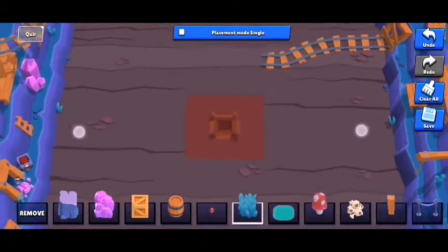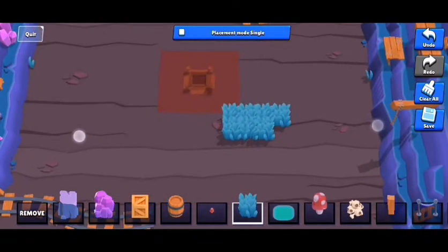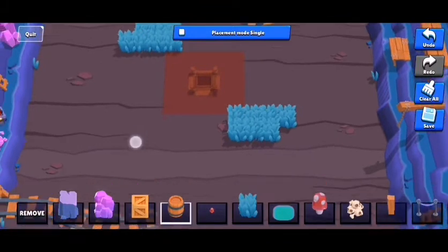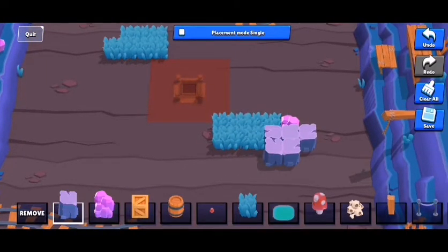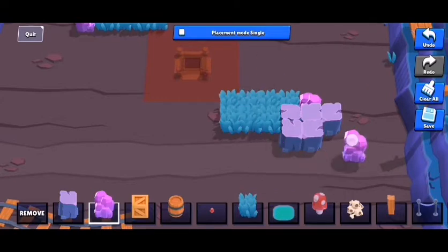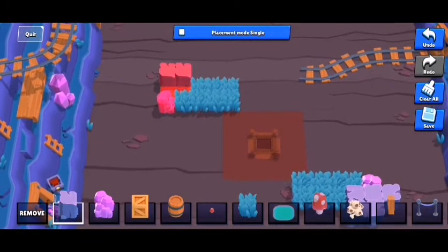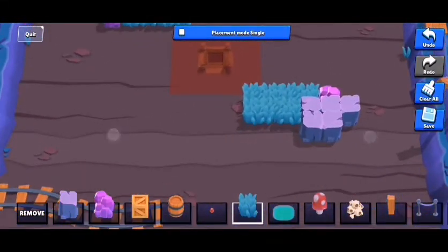The best advice I can give is to have all the action centered around the middle. You want defined lanes, but use structures like these as a good starting reference. Consider using shorter block shapes that you can peek out from and change lanes easily. I plan to make the center lane really wide because the gem carrier needs a lot of space to roam freely — you don't want them to feel trapped.